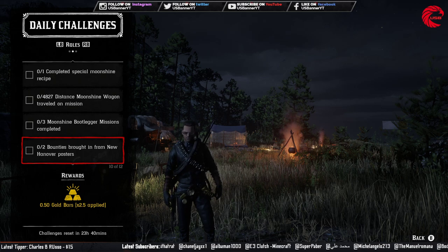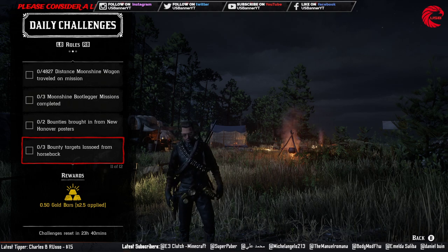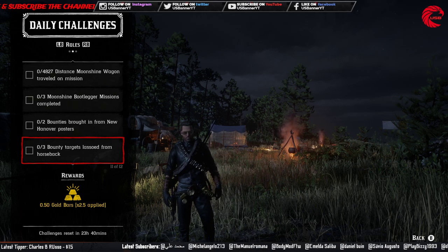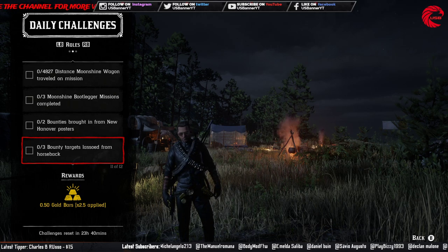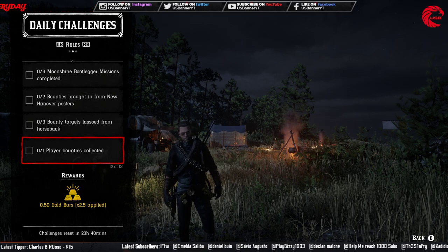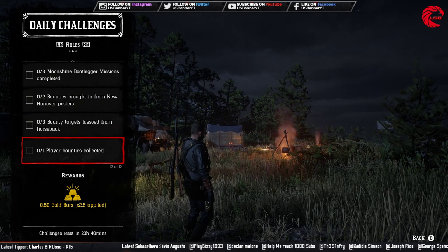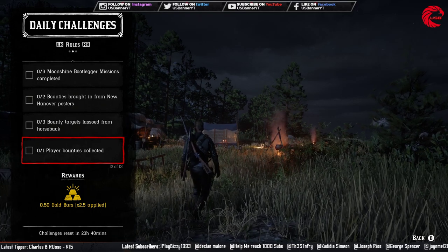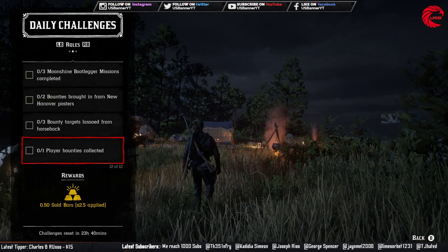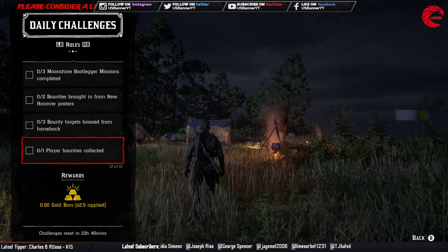Next, bring in two bounties from New Hanover posters, and lasso three bounty targets from horseback — while on your horse, use the reinforced lasso or any lasso on your target. Finally, collect a player bounty: find a real player with more than a $20 bounty on their head. When they are nearby you will get a notification, then accept the mission and complete it.